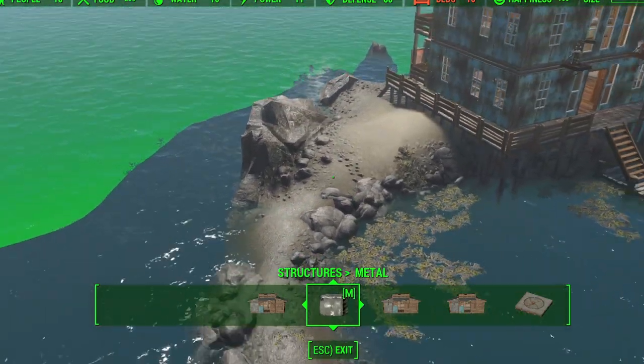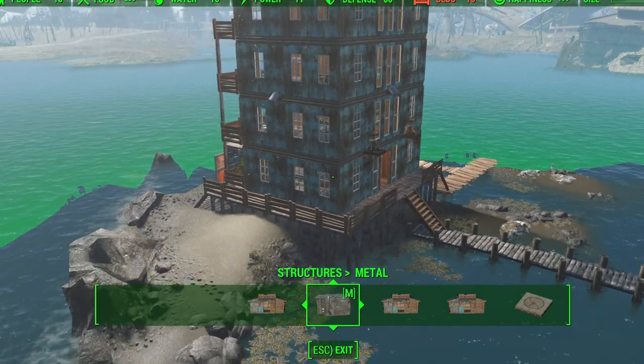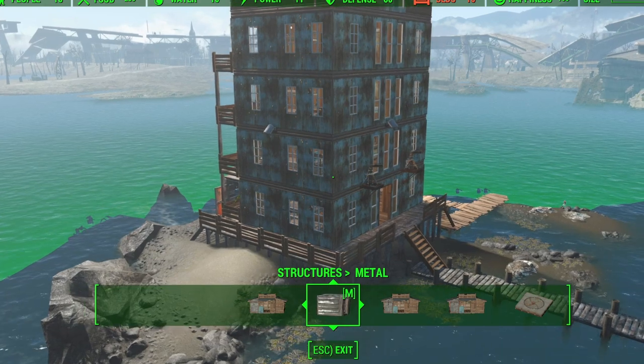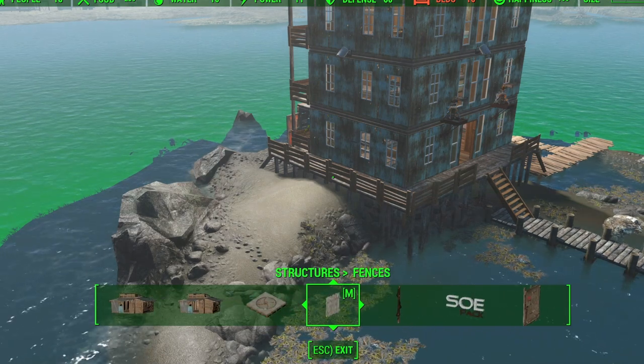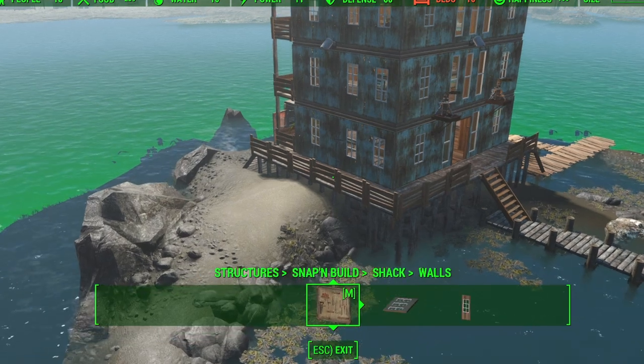We're going to cram even more onto this tiny island — that's the theme of today's video. We're trying to get some more buildings on here to future-proof this settlement so we don't have to deal with the lack of beds anymore. First things first, we need to jump into our mods.